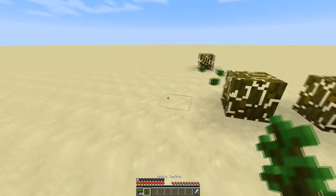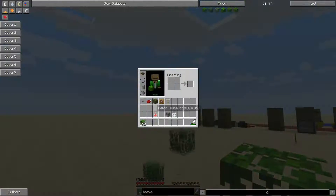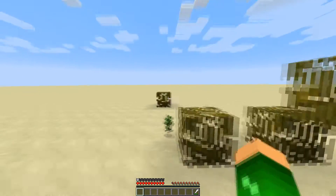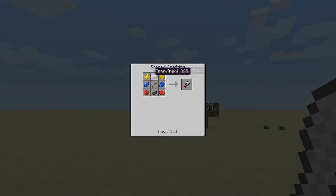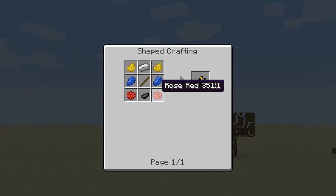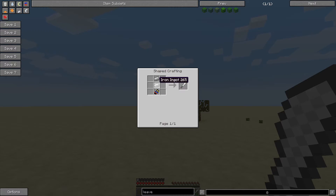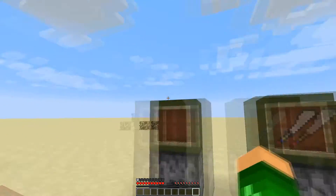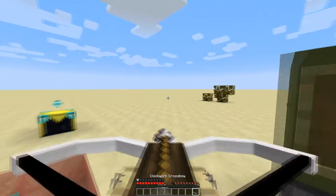Look at that — it just took out that entire section of leaves instantly! To craft the machete, you need two iron ingots and a machete handle. To make the machete handle, you need yellow dye, lapis lazuli, red dye, an ink sack, a stick, and an iron ingot. Then you need two more iron ingots on top of that. It's not that hard if you have what you need.